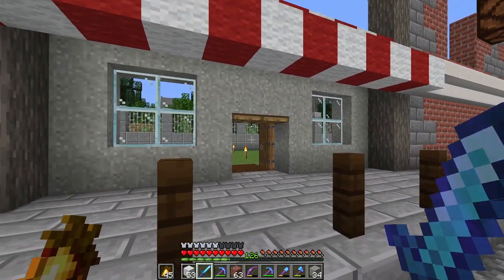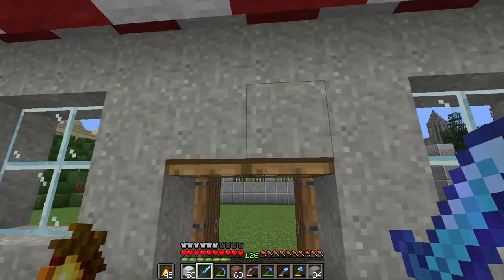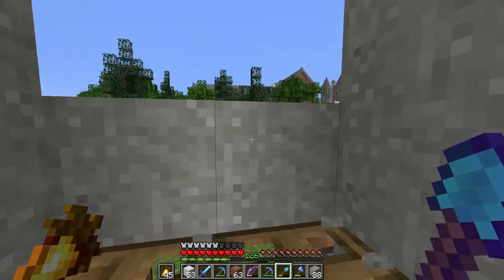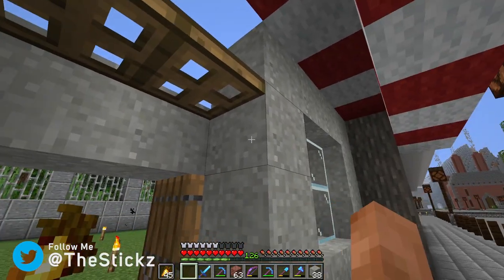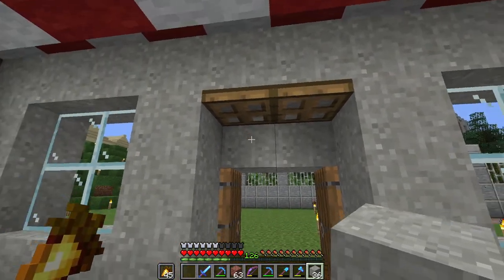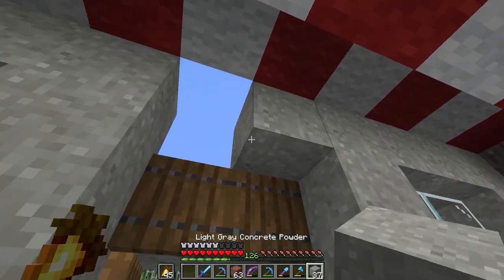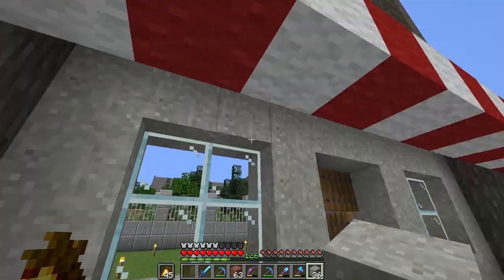I don't like those trapdoors there at all. We could take that out completely and have a block there, then have just this block at this height - take that one out and have the trapdoors underneath. Those are going to fall down if we take these out quickly, but let's see. I might get the spruce trapdoors as well. Okay, that looks ten times better! You can even put these here with the spruce trapdoors - yeah, that looks a lot better.